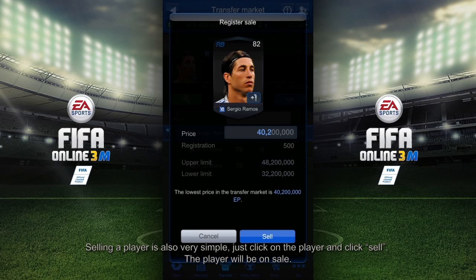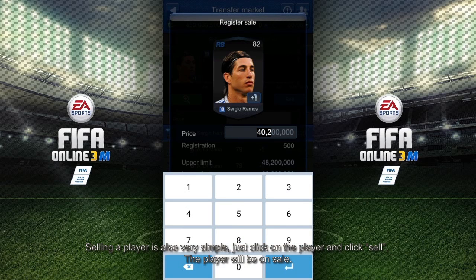Selling a player is also very simple. Just click on the player and click sell, and the player will be on sale.